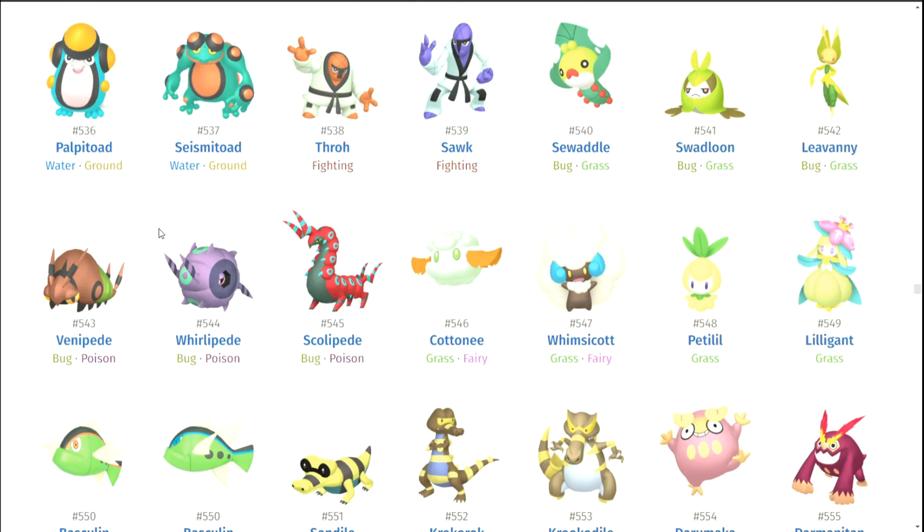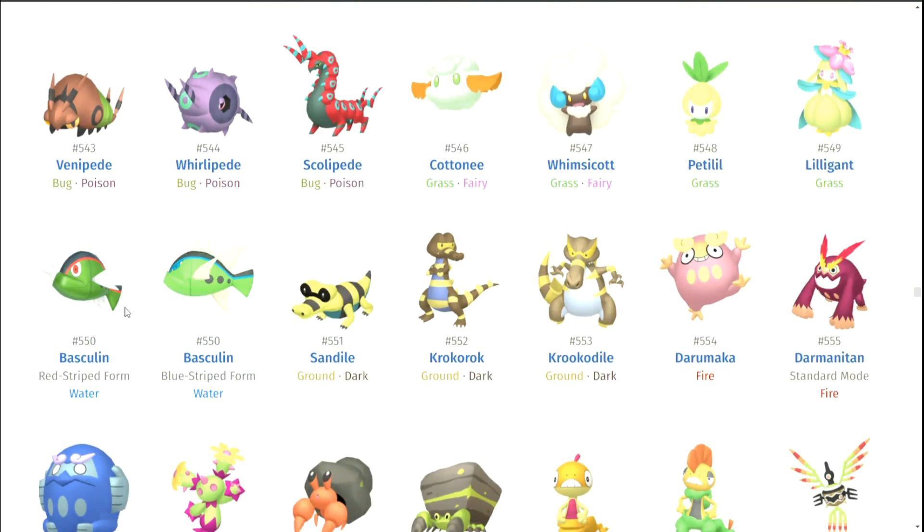Venipede and Whirlipede. I think Scolipede looks randomly kind of cool — I don't know what it is about neon blue but it does look really cool when it's done well. Whimsicott — oddly looks kind of good. I've seen it quite a bit in VGC as well. I kind of like just the fluff and the blue and the brown body — that does look pretty cool. Petilil and Lilligant — eh. Basculin — no. They don't even change all that much in their shinies. That looks really bad.